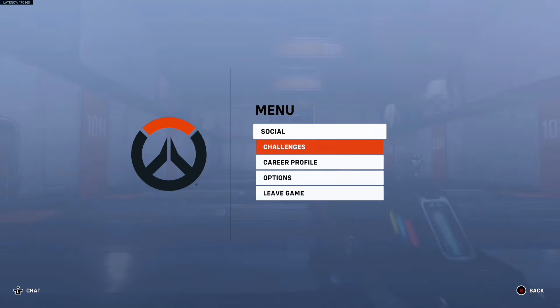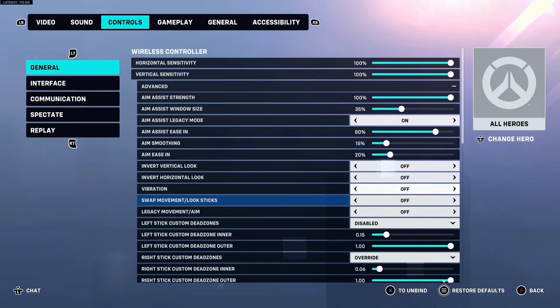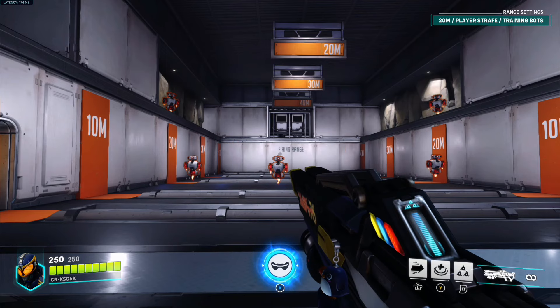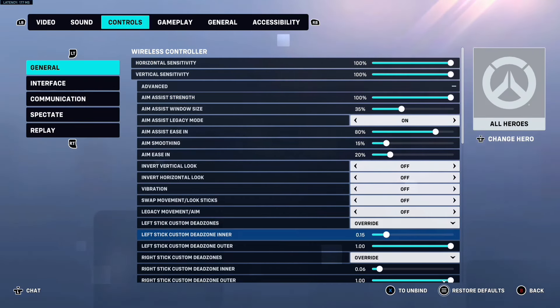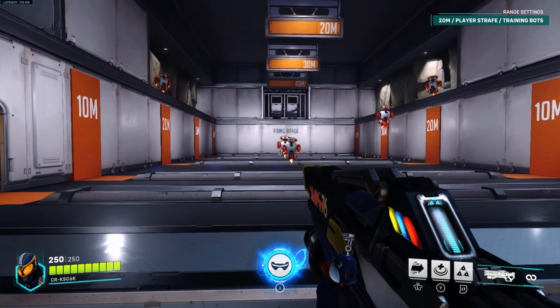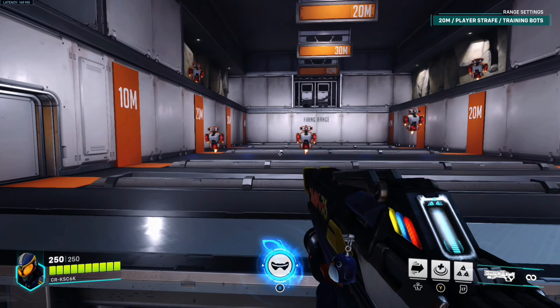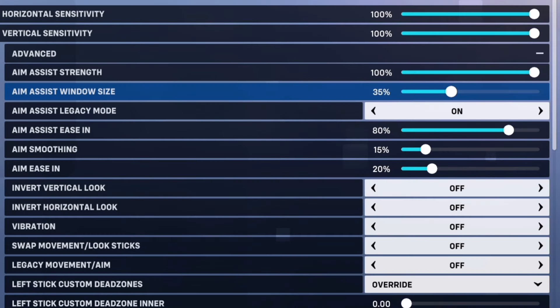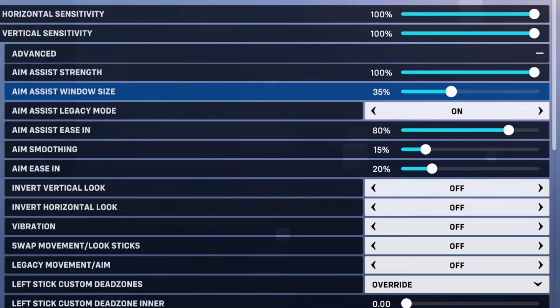When you go into your settings and scroll down to your inner dead zone on your left stick, you'll see it's disabled or set to 0.15%. Back in the firing range, nothing happens because it's still on the default value. But if you scroll down and put this on zero, something interesting happens — without me touching my controller, my aim assist is consistently kicked in, which already helps a lot.